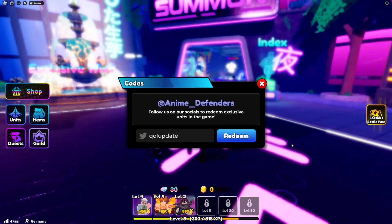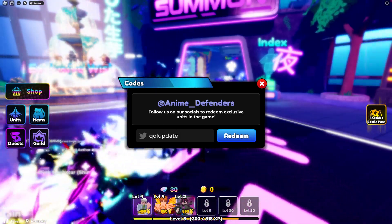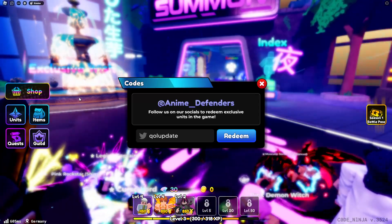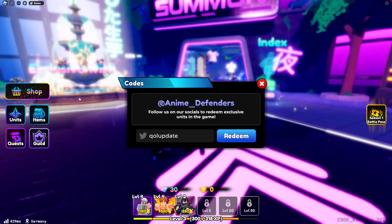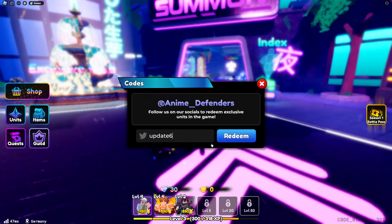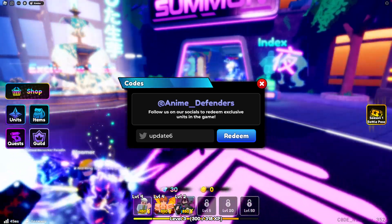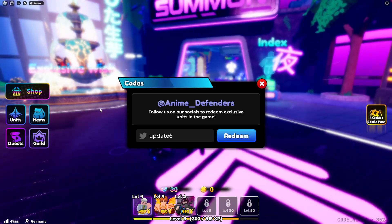These codes are pretty insane — they'll actually give you insane amounts of tokens, gems, re-rolls, traits, and exclusive wishes. Some of them give you mythical chances so you can open up mythical units. You have to be level eight, so I do have to level up a little bit, but all these codes will give you insane amounts of gems.